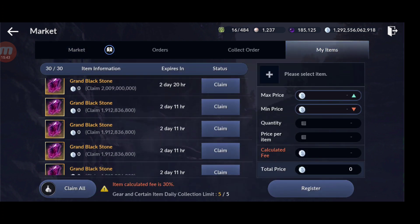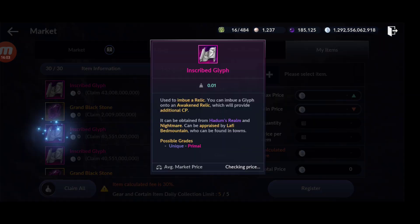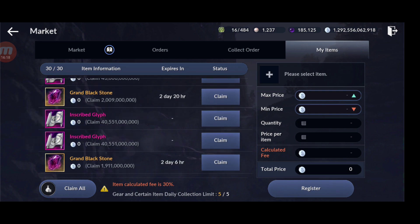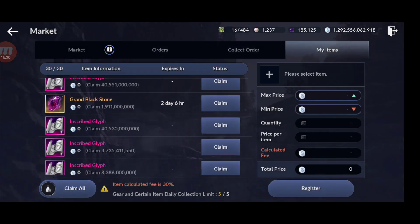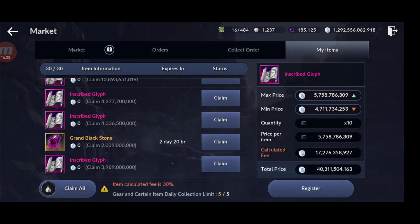I sell grand blackstones and glyphs. Since I got full mystical glyphs on my main, I stopped opening the tradable ones and just sell them instead — my RNG is bad so it's more efficient. Over the past half year or more, for 10 glyphs I earn around 40 billion, and I still have 29 listed. Prices may go even higher, so I'm waiting.